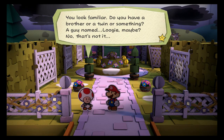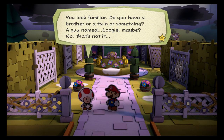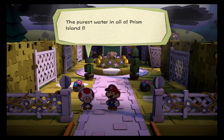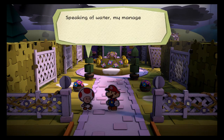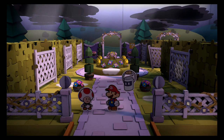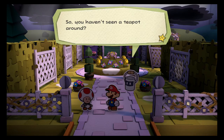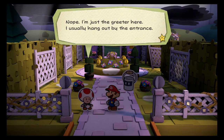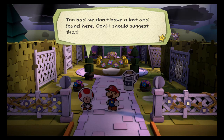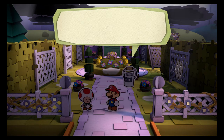You look familiar. Do you have a brother or twin or something? A guy named Lugi, maybe? Nah, that's not it. Anyway, I'm the greeter here at Plum Park. This park is owned and operated by the Dark Blue Inn. The purest water in all of Prism Island flows through this park. Speaking of water, my manager asked me to keep an eye out for a missing teapot, but that's above my pay grade. I should suggest a lost and found.